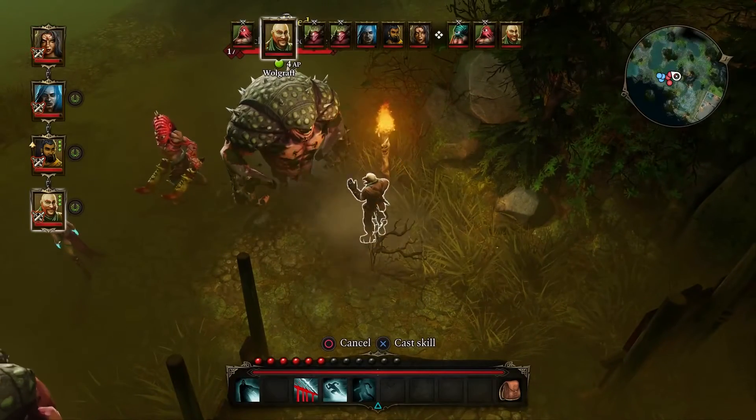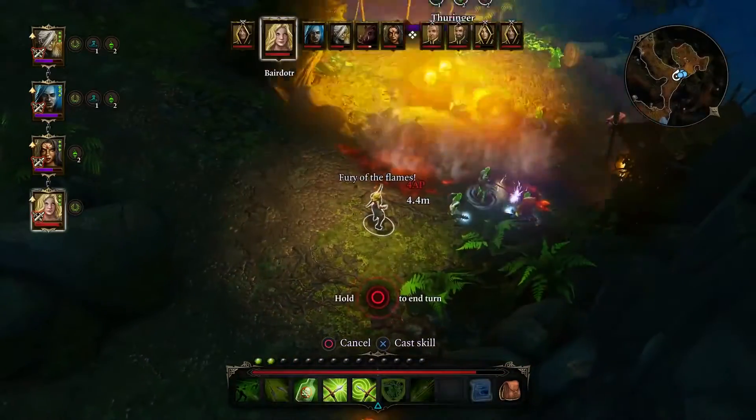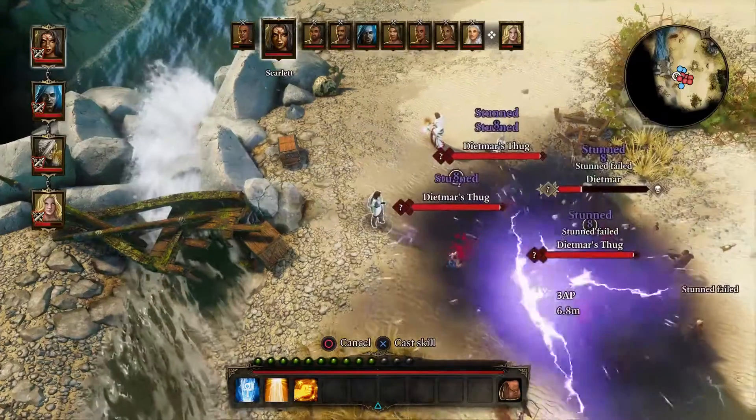Take advantage of crowd-control spells such as Petrify, Charm, and Freeze — required in the harder difficulty settings — or simply ignite, poison, and electrify your way through the world.